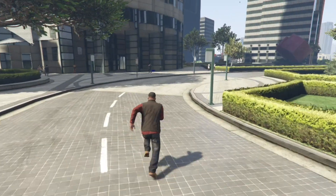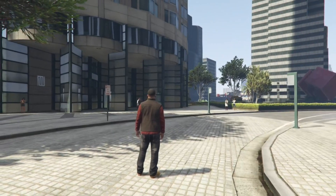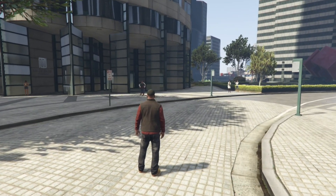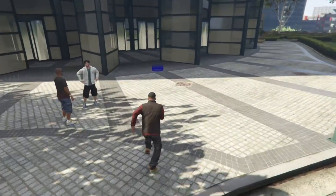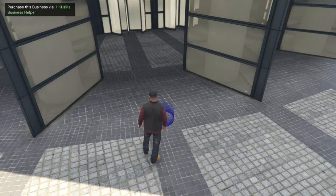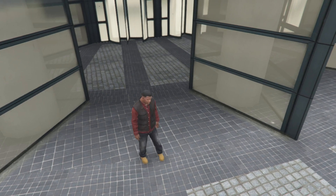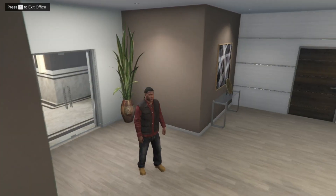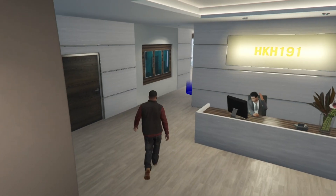Now we're at the Maze Bank Tower. Once you come to the Maze Bank Tower or any other business you enabled, you might see a blue, pink, or other colored marker. There's a blue marker here — all you've got to do is press E and you'll teleport into your building. There you go — I'm inside the office.